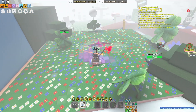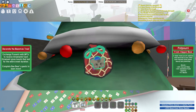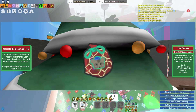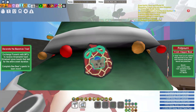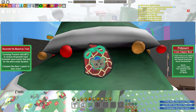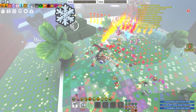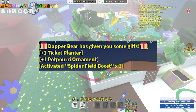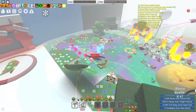Which is good, really for every colour. Then here we have the Dapper Bear, which the Potpourri — I can't pronounce it — grants Convert Rate, Dandelion Field Capacity and 5% Nectar. Nice when you're trying to farm for it. And then it also grants 1 Ticket Planter and a Spider Field Boost if you give it a present.